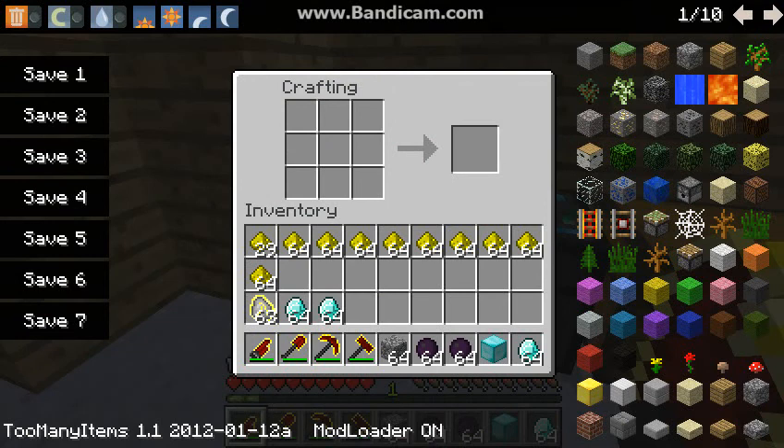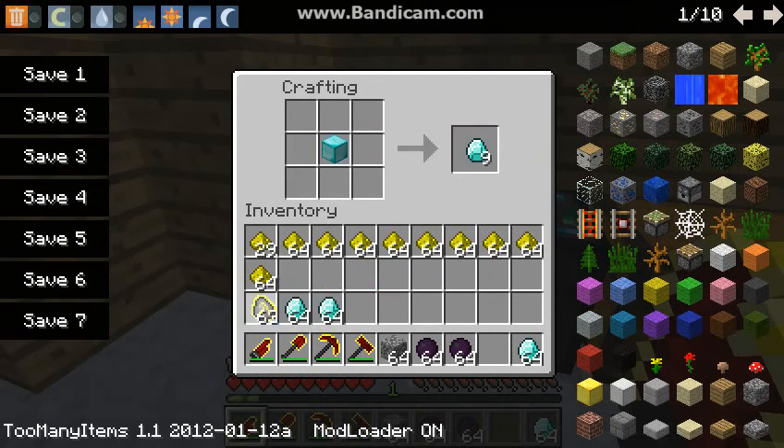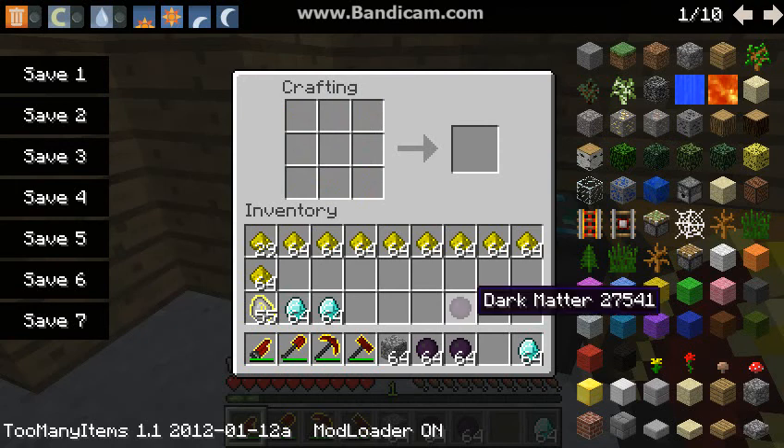Now let's start crafting. The first thing — the first super power-up, better than diamond stuff — is dark matter. Now to create dark matter, you need one piece of block of diamond and you will need a terrenalis fuel. Now if you just put it around here like this, it will make one piece of dark matter.